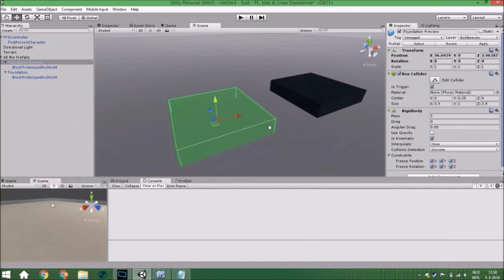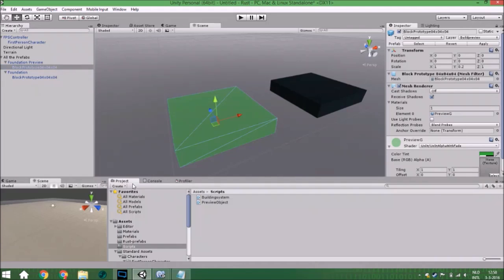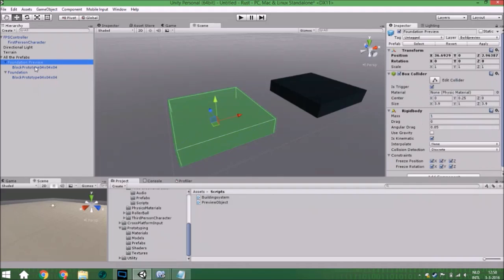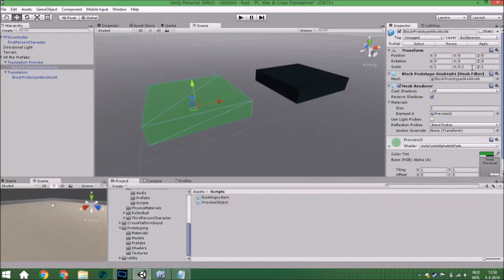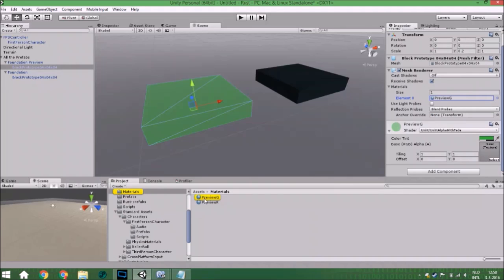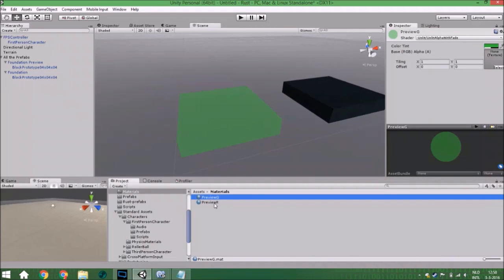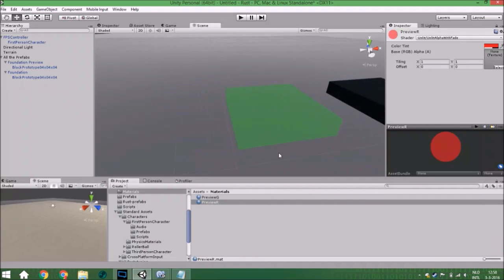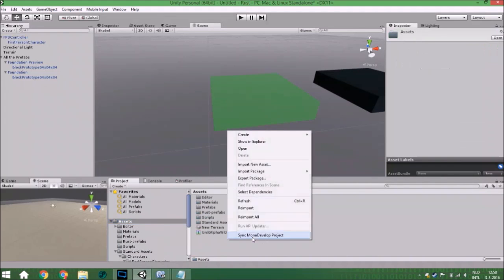I have a prefab from the standard assets prototyping. I put it in an empty game object, removed the collider, and changed the scale to 0.2. I also added a new material — we have two materials we won't use this tutorial. I'll explain them in the next part: a green preview and a red preview.